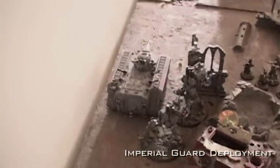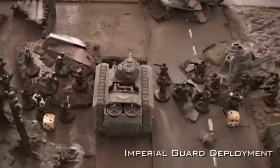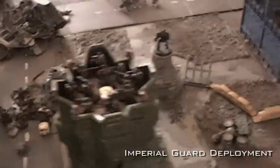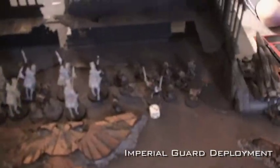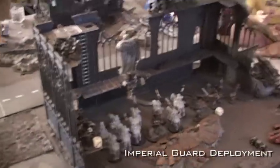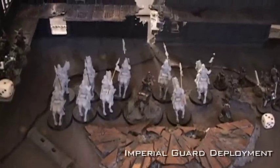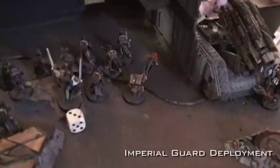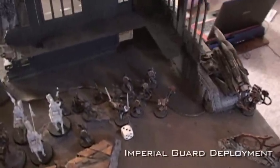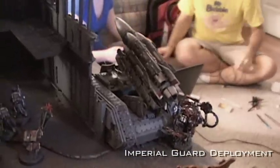Over here is a Chimera with six Fogrens. I've got two Armored Sentinels with Plasma Cannons, a Bane Wolf, which is the Chem Cannon version of the Hellhound. Sprinkled in are five individual squads of Penal Legion, each of them having an attached Ministorum Priest with an Eviscerator, just because those never see play either. Up top I've got some proxied Ratlings, and ten Rough Riders with Mogul Kamir.